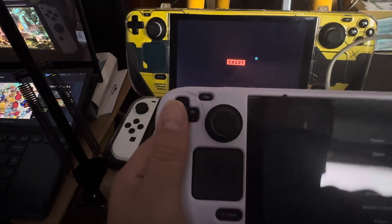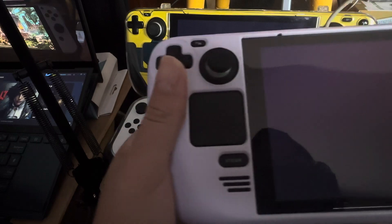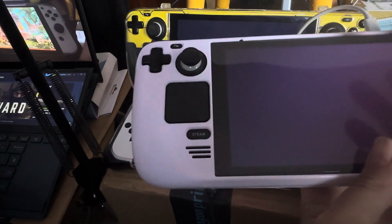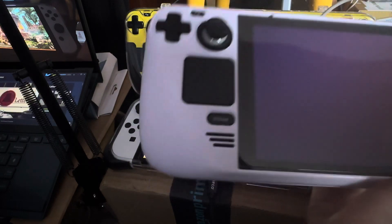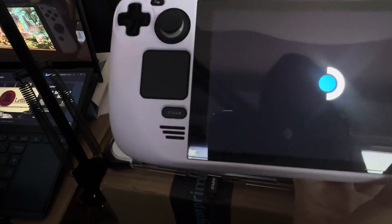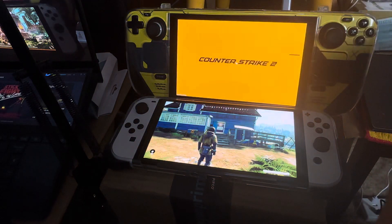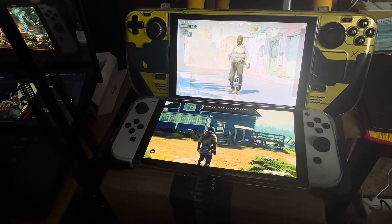I decided to buy another Steam Deck, but this time from Steam. What I'm gonna do is take out the SSD in this one and put it in the other Steam Deck. This Steam Deck might just be faulty — I think it's not working properly. I decided this yesterday; it's only $350, so I'm just gonna buy another one. It's just easier than constantly complaining about this one.